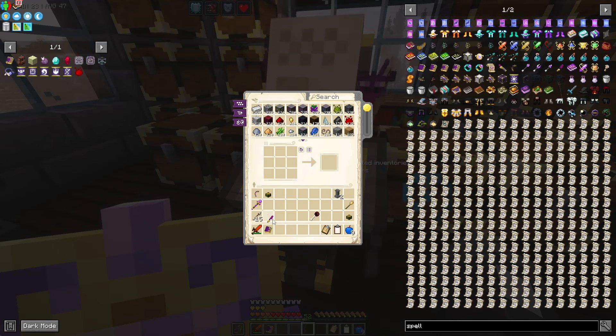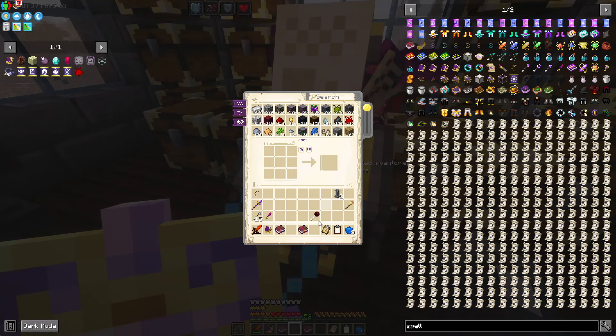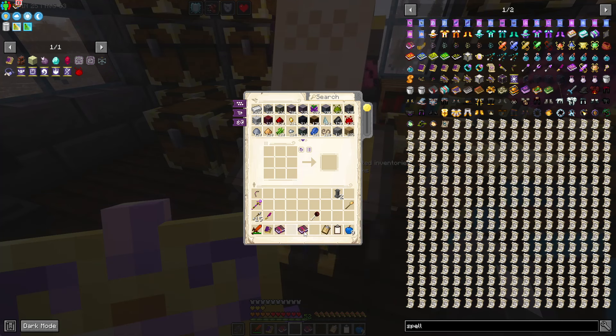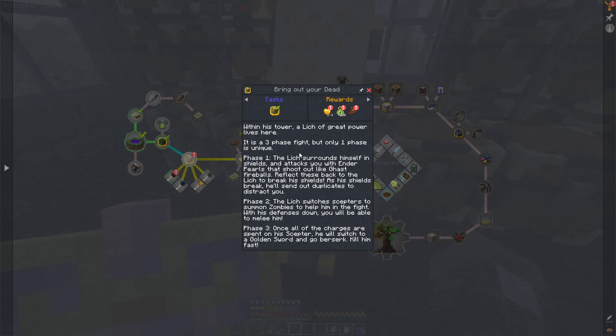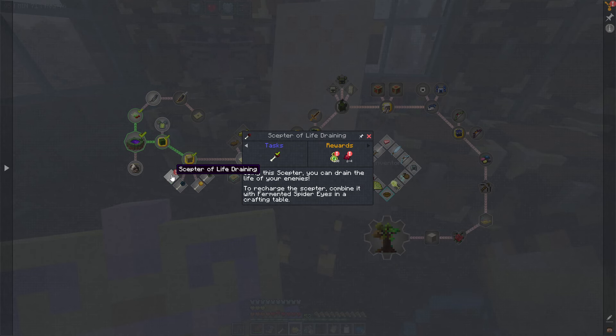We have a little sword in here - we have two of these little rewards. We have one enchanted book and another enchanted book. They are Tombstone Soulbound or Varina and Curse of the Bones 5. These two - this one in particular is quite important. So if we look at the quest line, we kill this little man in here, which we are going to get all the rewards. Draw Ironwood - look at this. And then we are going to get the Scepter of Life Draining. You can actually make more Scepters - using this Scepter you can drain the life of your enemies. To recharge the Scepter, combine it with fermented spider eyes in a crafting table.